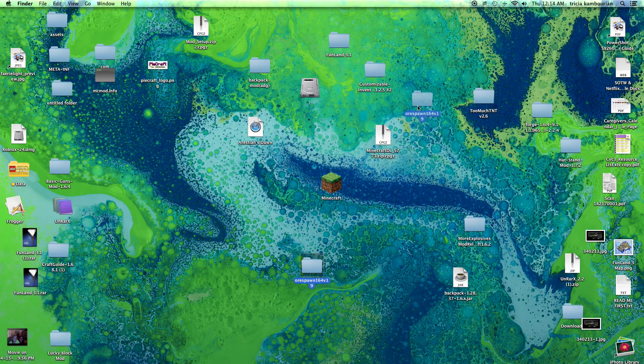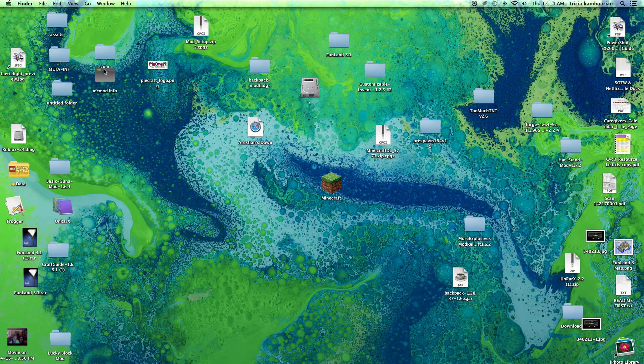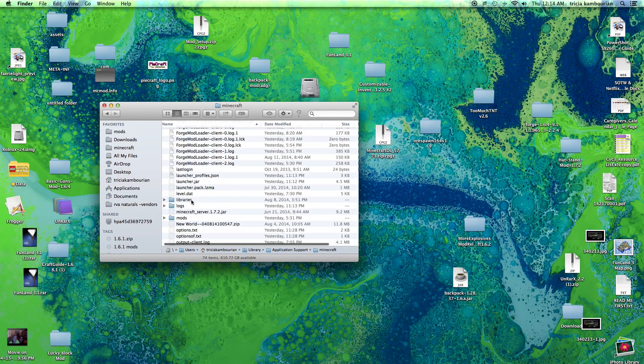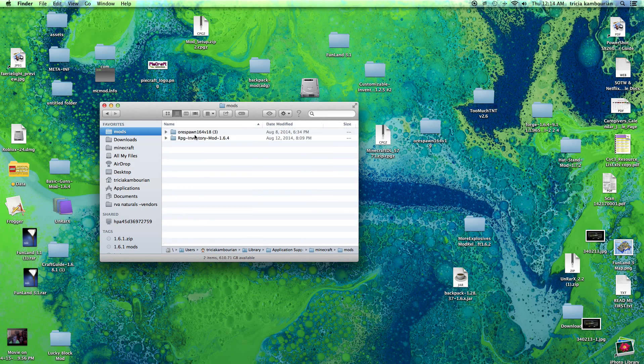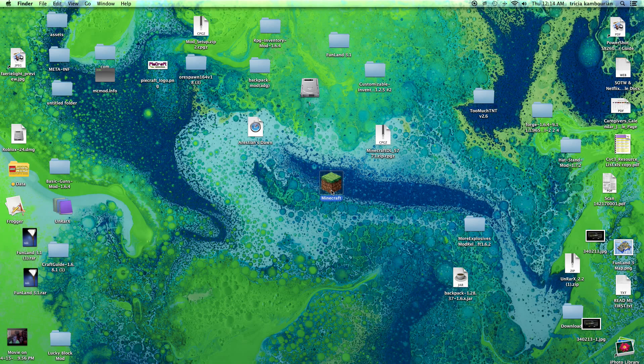Hold Option and click Go to find the Library. Go to Application Support, find Minecraft, and locate your mods folder. I already have the mod in here — I'll take the old one out and put the new one in. Just place your Ore Spawn mod in the mods folder and you should be good to go.